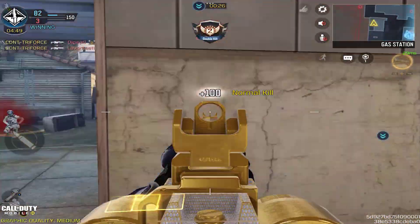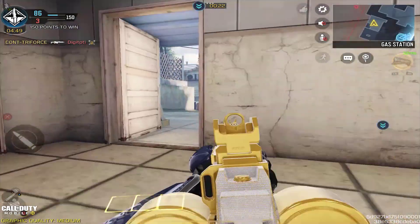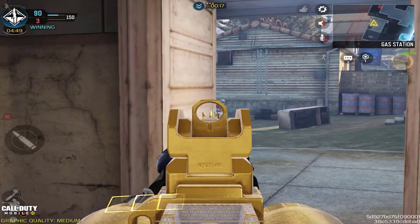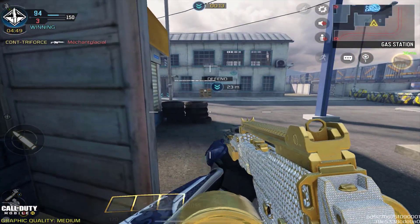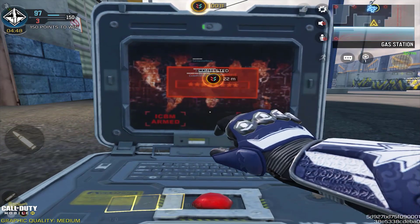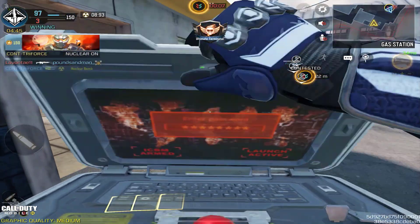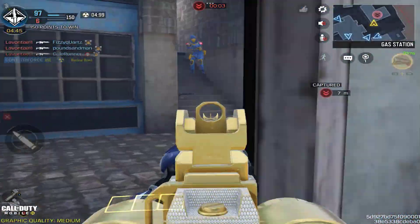One thing to keep in mind is that having the double stack mag or the other mag option is pretty viable for this gun because it increases ADS speed by 25%. If you're someone that likes rushing, I recommend using one of those depending on what you have unlocked — most likely you'll already have the double stack mag unlocked.